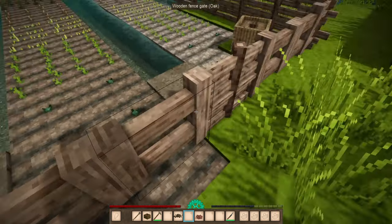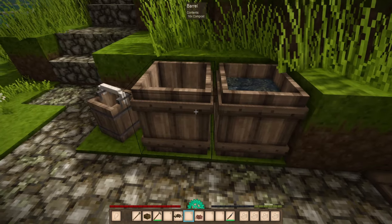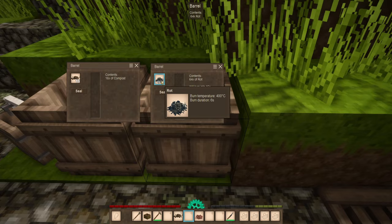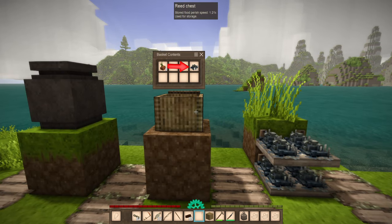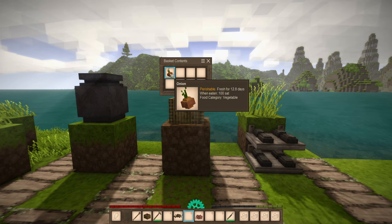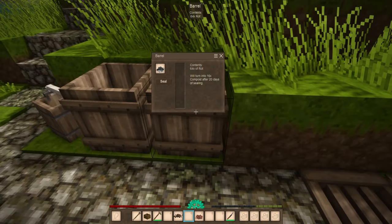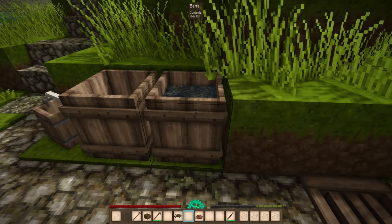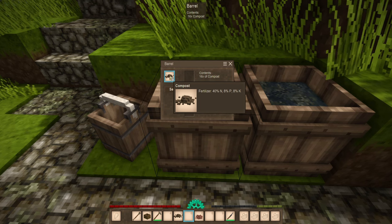The next most common fertilizer is probably going to be compost. This is stuff you're going to be making in the world — you will need access to barrels, which usually means you'll need a saw and access to the metal age. You can get 16 compost from 64 rot. Rot comes from different kinds of foods and vegetables, fruits, meats, sitting around not being eaten — it will age over time, then spoil, then rot. You can take this rot, put it in a barrel, and when you've got a bunch in there, it will turn into compost after 20 days, which can be used as a fertilizer to increase nitrogen and a little bit of phosphorus and potassium.